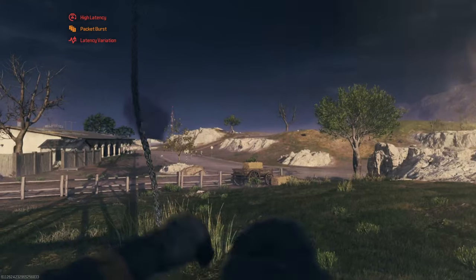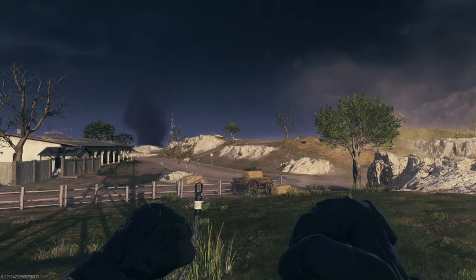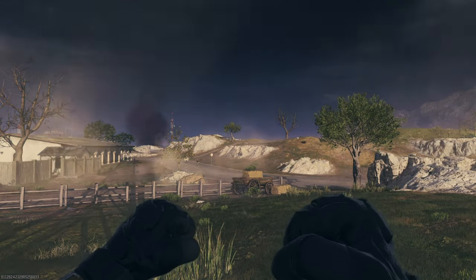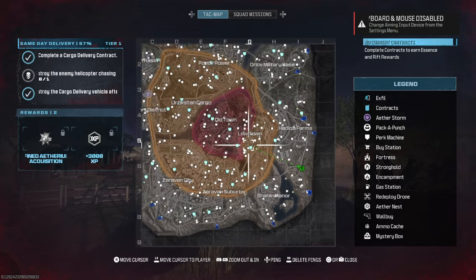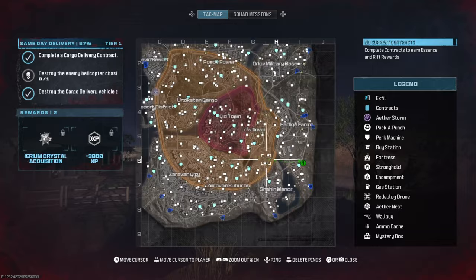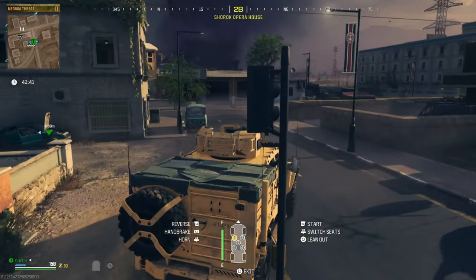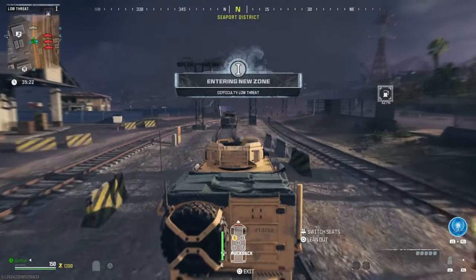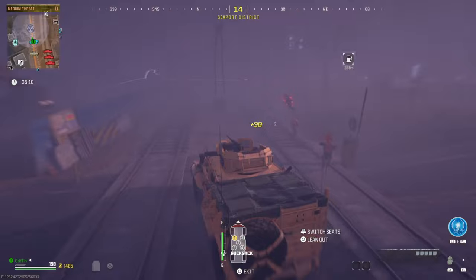The Stormcaller itself is going to drop you infinite amounts of Wonder Weapons, Essence and Top Tier Items as he spawns infinite amounts of times. The first step in this method is heading to the storm. Jump in a game, locate the storm and on the way there pick up a vehicle — I highly recommend the LTV. Once you're there at the storm, gun it for the centre and there's the Stormcaller.